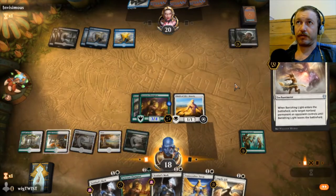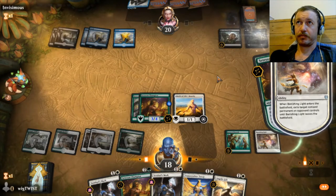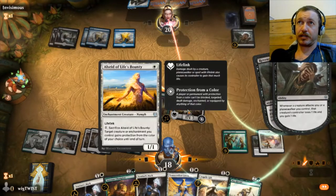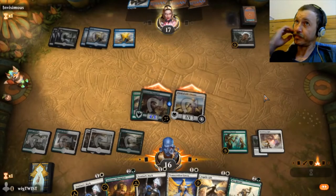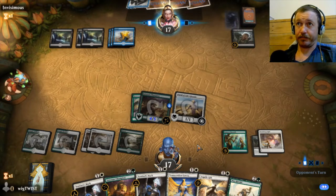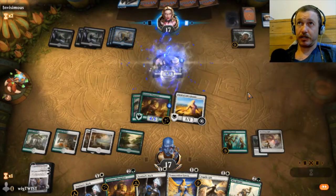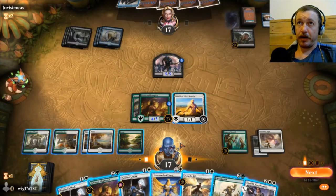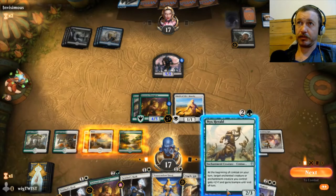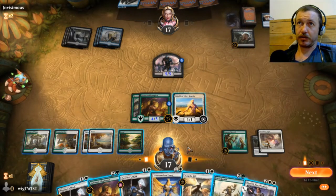We'll Banishing Light one of those and get another draw. Oh, we didn't mean to attack with that guy. Hopefully we can keep our Sentinel - we needed to do the Banishing Light. We've got another turn here, this is kind of amazing. That's easy, he's already got trample - so it's three, leaves us two.